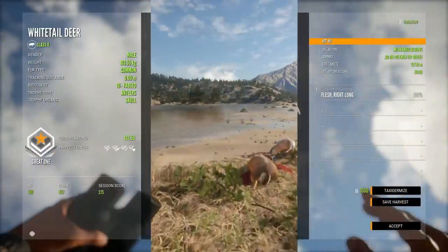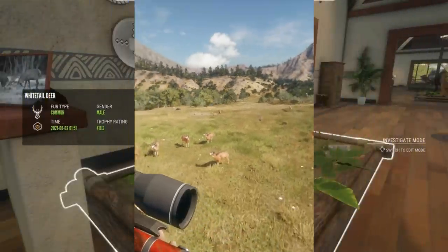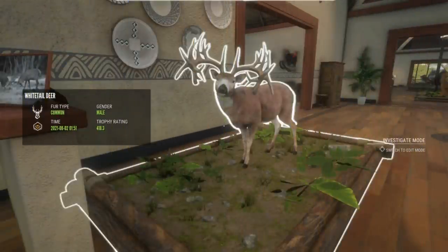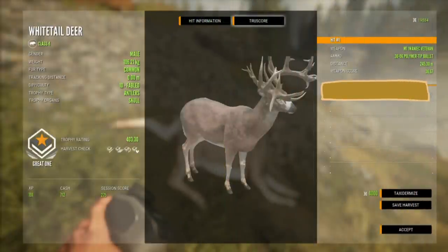This next rack was sent to me by my friend Corpse — this is actually his second Great One. This guy does have a smaller rack but I absolutely love it. I would not be disappointed to find this rack at all. He weighs 103.55 kilograms. I've not seen a lot of these — I think the first time I saw this rack was when Corpse got it. This other rack here scores 413.3 and weighs 106.21 kilograms — I believe that's a non-typical rack, and it's another really beautiful small racked Great One.